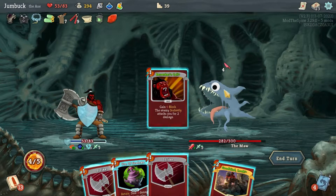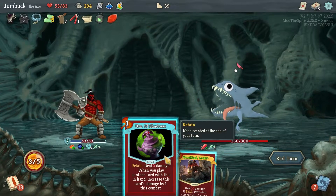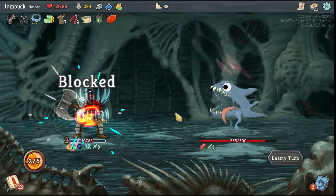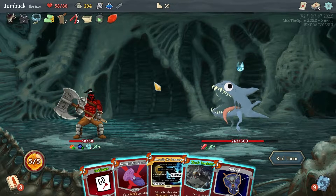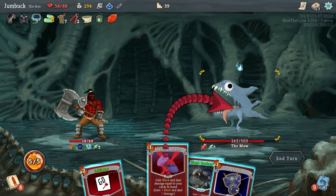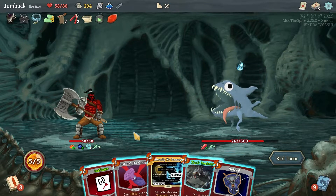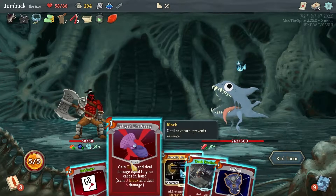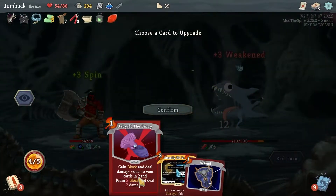Fruit Juice — drink that shit, I completely forgot about it. Gain block and deal damage equal to your cards in hand. Oh shit, I thought it was saying that I get to deal damage equal to the total enhanced, not the actual number of cards. That's actually kind of terrible. I'll use that at the very least. What's Literally No Damage — upgrade! Six Spin, I'm not gonna use that yet.